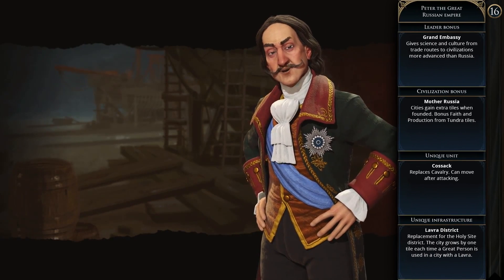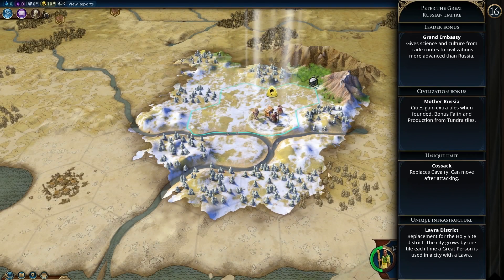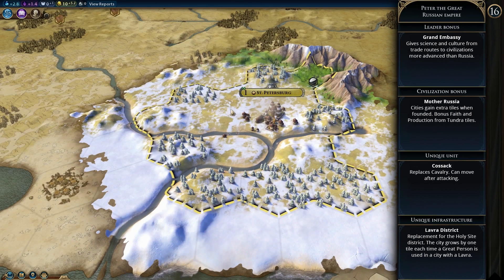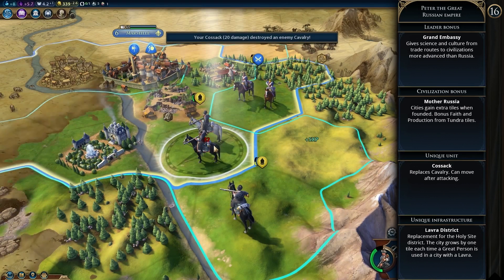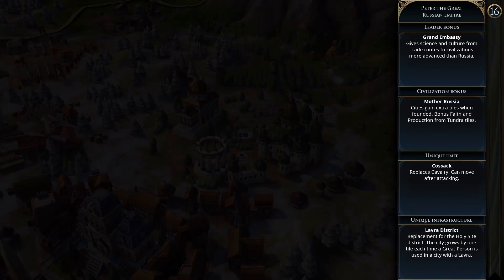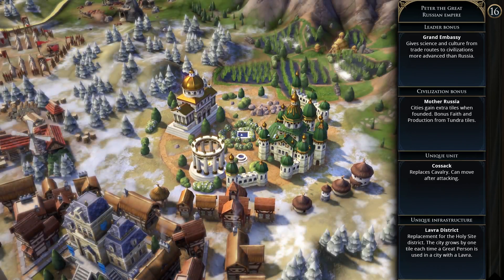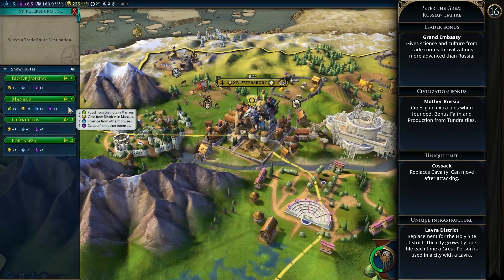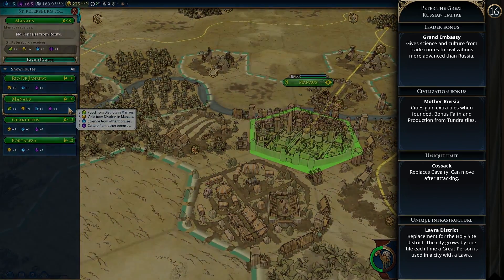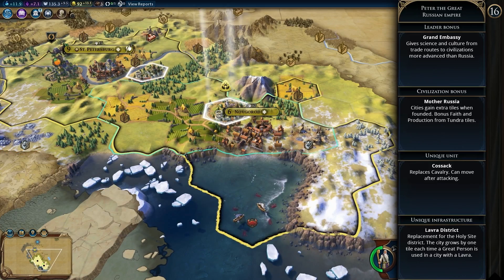Next up is the Russian Empire under Peter the Great. His leader bonus is Grand Embassy, giving science and culture from trade routes to civilizations more advanced than Russia. The permanent civilization bonus is Mother Russia — cities gain extra tiles when founded and get bonus faith and production from tundra tiles. The Cossack is the unique unit replacing cavalry and can move after attacking. The Lavra district replaces the holy site, and the city grows by one tile each time a great person is used in a city with a Lavra. Russia is a mid to late game civ, but an early territory grab is very strong, and those trade routes are important to avoid falling behind.